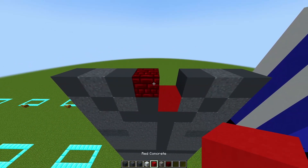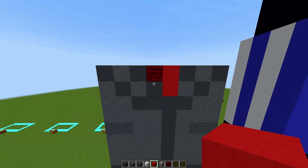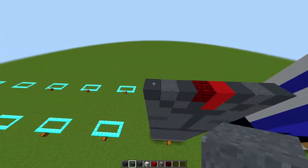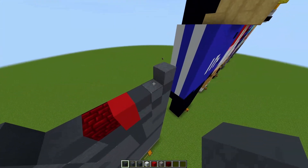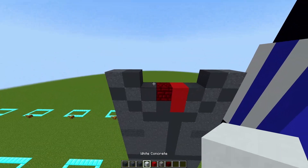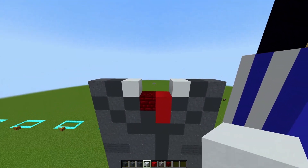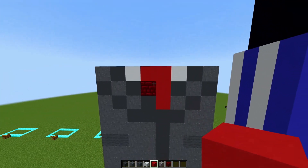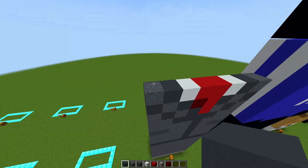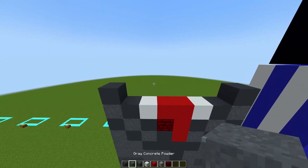Get your red nether brick and place one on the left side, then get your red concrete and place one in the gap on the right side. Get your gray concrete powder and place one on either side, then get your gray concrete and place one on either side also. Get your white concrete and place one on either side again, and then in the middle two blocks place your red concrete. Get your gray concrete and place one block on either side just like that.